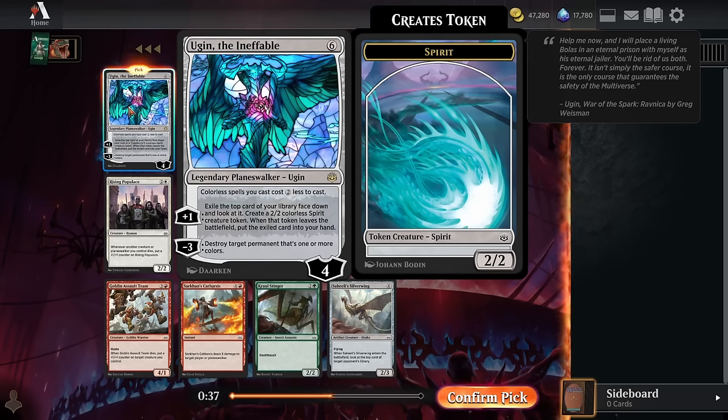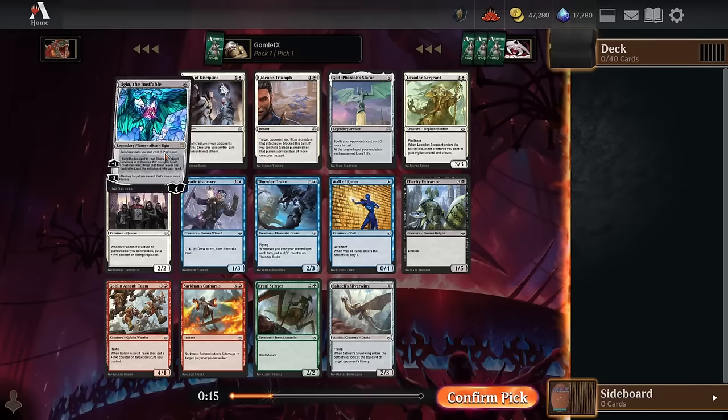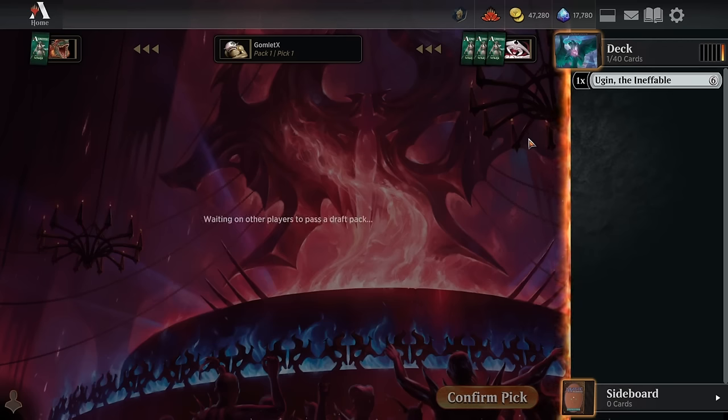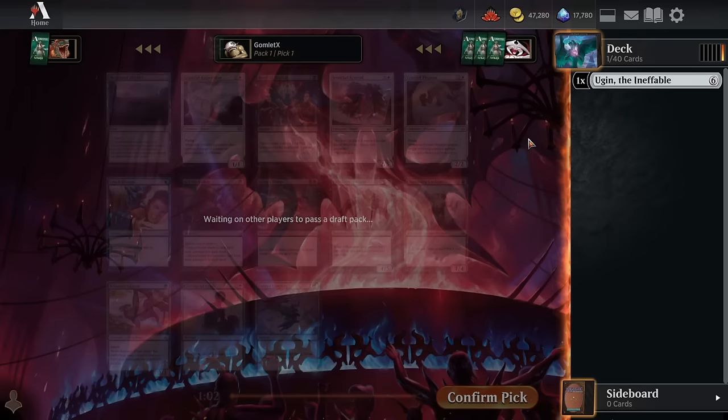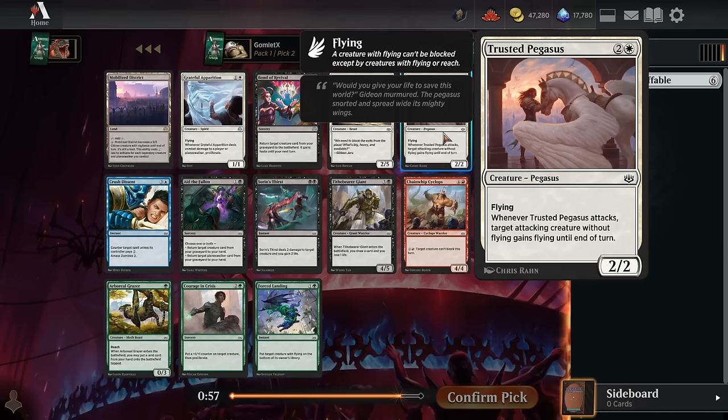Speaking of all-timers, Ugin is one of the coolest planeswalkers ever printed and one of the strongest in draft. This is a six mana four loyalty planeswalker we can play in literally any deck. It has a minus three to destroy any permanent that's one or more colors, and a plus one to spit out the top cards of your deck as 2/2s — and when they die they go to your hand. Ugin is just an incredible card, an easy pack one pick one. I would take it over literally any other card in the set.